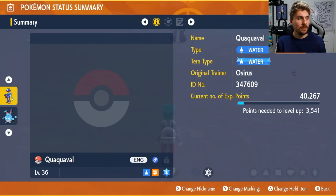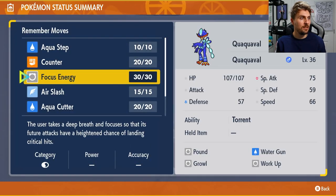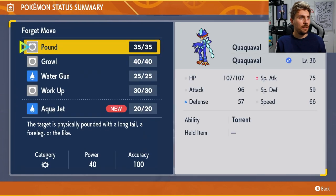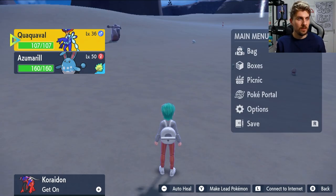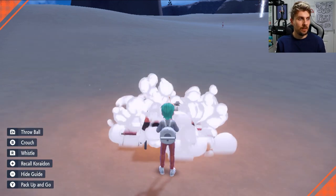We'll go to Quaxwell, go to summary and make sure it's got Aqua Jet. If it hasn't, we'll teach it Aqua Jet because it is a level up move, and we'll put it on Pound. Then we make sure that the Mirror Herb is on the Azumarill, and then we set another picnic up — it is as quick as that. Picnic is set up, Pokemon are thrown out.